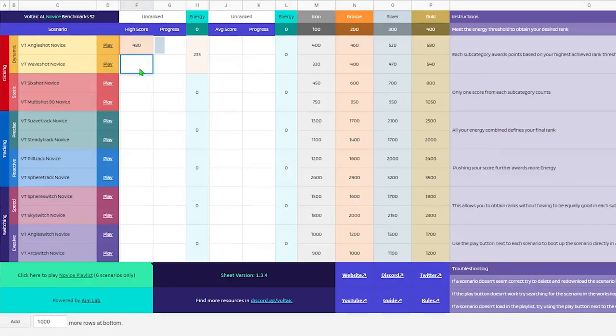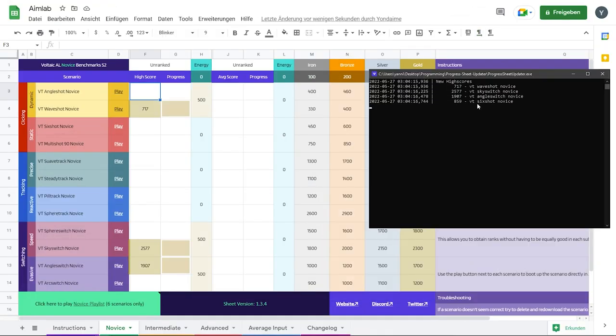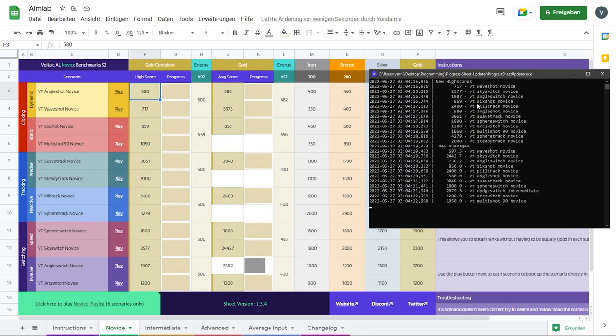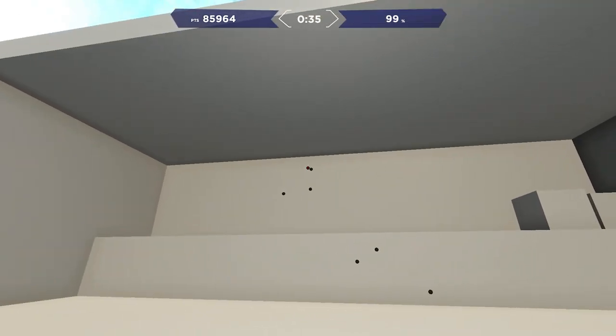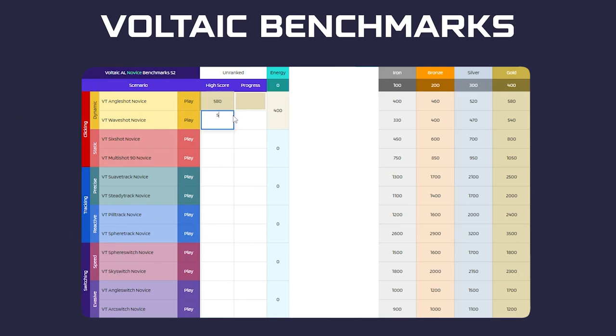These scores can be entered manually in the sheet, and all rank calculations will then be executed in the background. They can also be entered with the auto updater, a custom program designed to take scores directly from your aim trainer and enter them into your spreadsheet. While there's no harm in attempting to pass a specific score target, they aren't the end-all be-all for achieving a rank placement. With the introduction of a new point system we call Energy, aiming for preset score targets becomes more of a choice as opposed to a requirement.